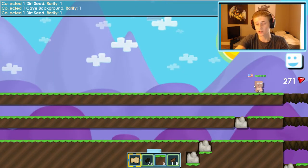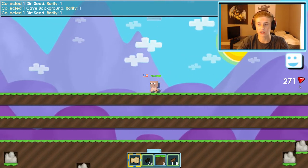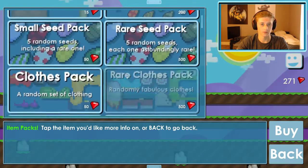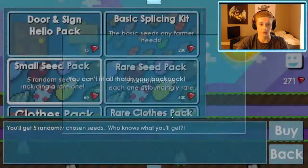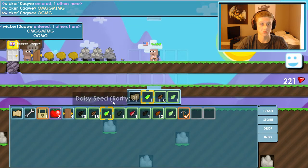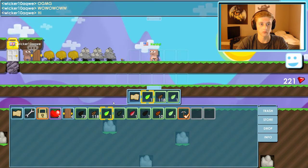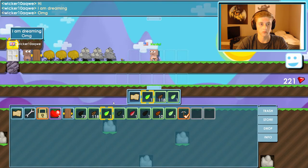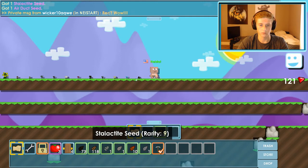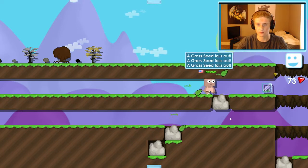I'm gonna need wooden platforms soon to kind of stick on the side of these rows to navigate easier. Until then I'm gonna actually buy a couple small C-packs.